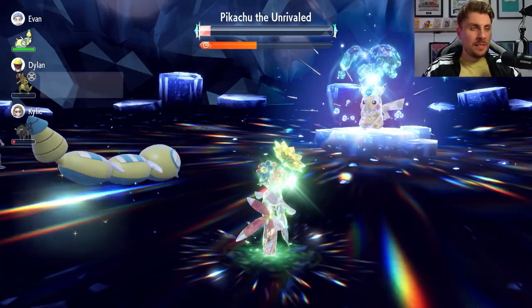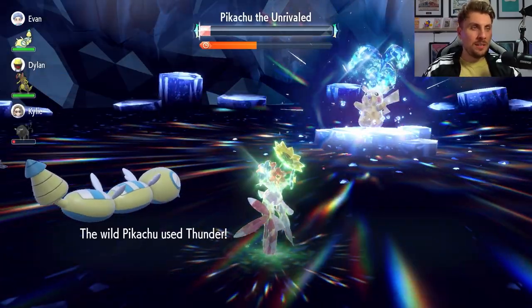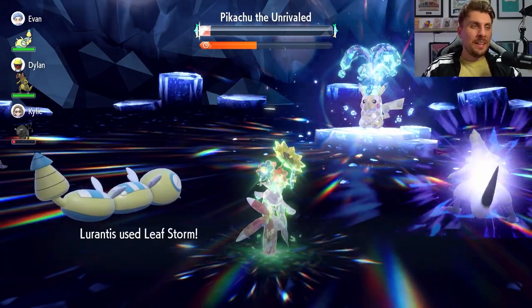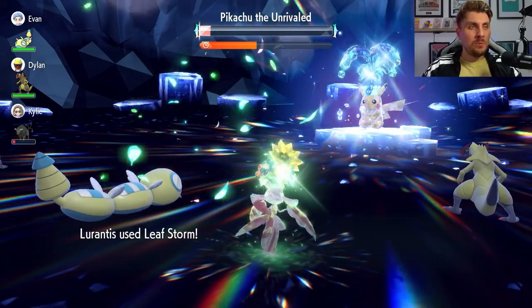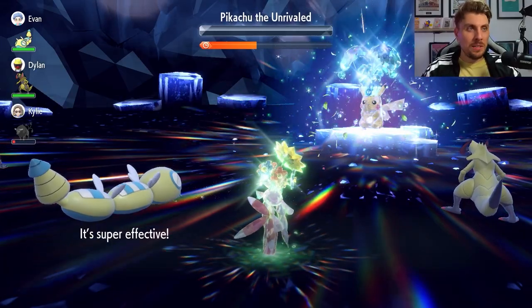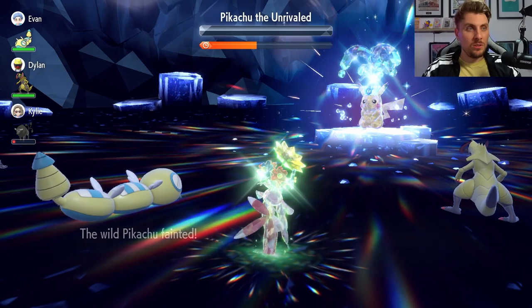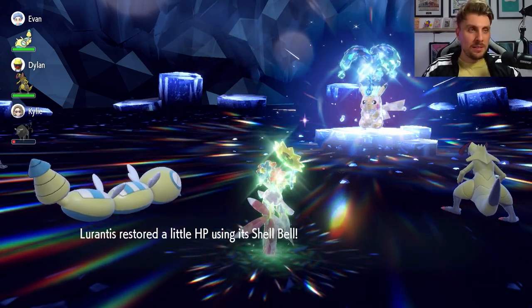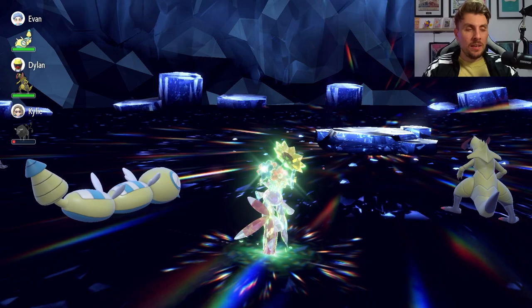We're going to get this last Leaf Storm off as another Thunder comes out and misses. If you keep the sun up on the field you will get fortunate with the Thunders — it's a coin flip, but that's the best you can do to put the odds in your favor. And that is as easy as it is with Lurantis. You'll be able to get all of these amazingly good high-cost items by farming the event over and over.